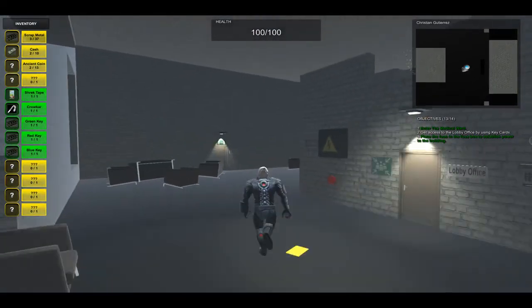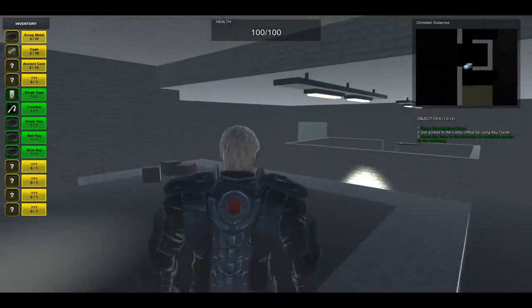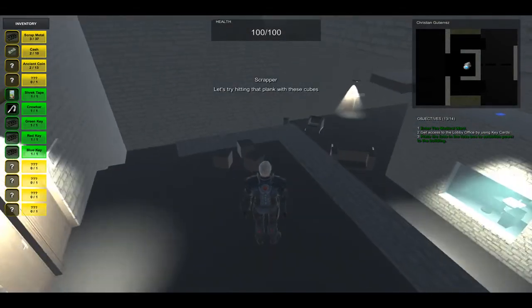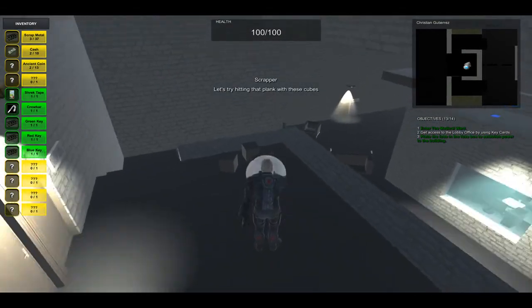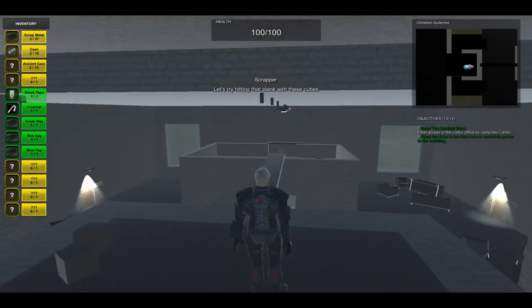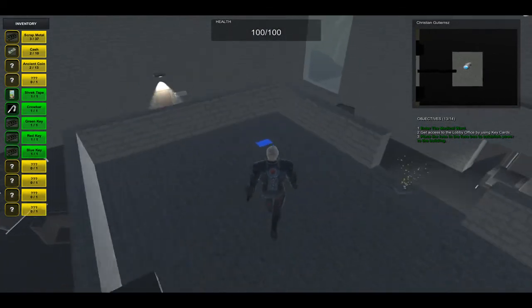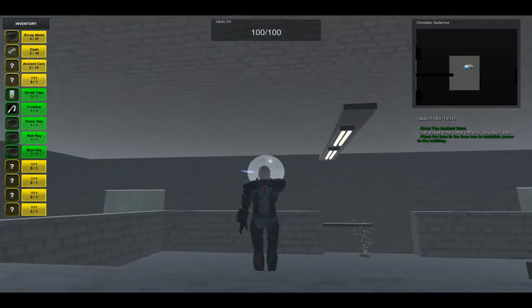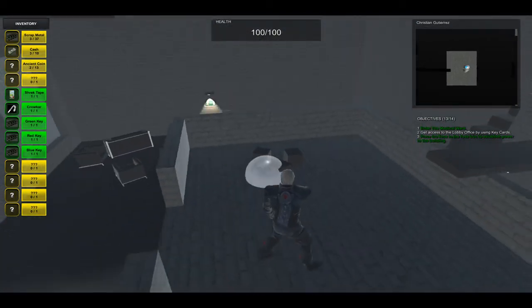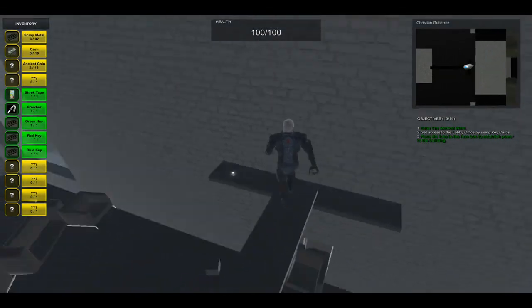On top of the lobby office there are some particle effects you might wonder about. If we go upstairs you will see a volume saying let's try hitting the blank with these cubes. We have these cubes that we can grab with the Gravonel and shoot this thing. Now we can go to the top of the lobby office, find the last keycard, and drop it down. You can also use this cube to hit this blank and get an art collectible.